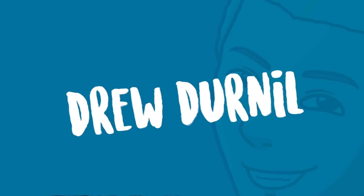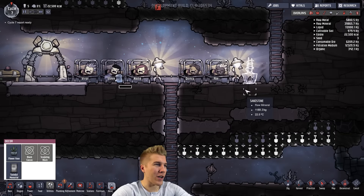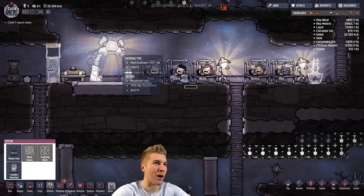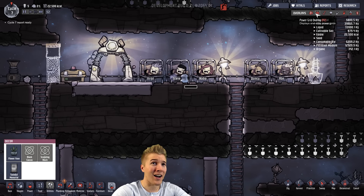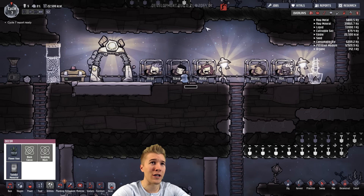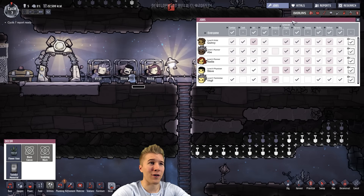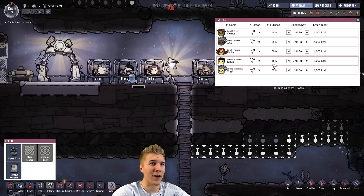Welcome back to Oxygen Not Included. We're going to work on a lot of things here. It's nighttime, so I decided to plan out the next day and make sure no one stresses out and we have enough oxygen. Over the break, we put up a few lights and we're getting a nice decoration bonus from our printing pod. Things are looking pretty good in terms of stress levels — they're all pretty low and people are happy for the most part.